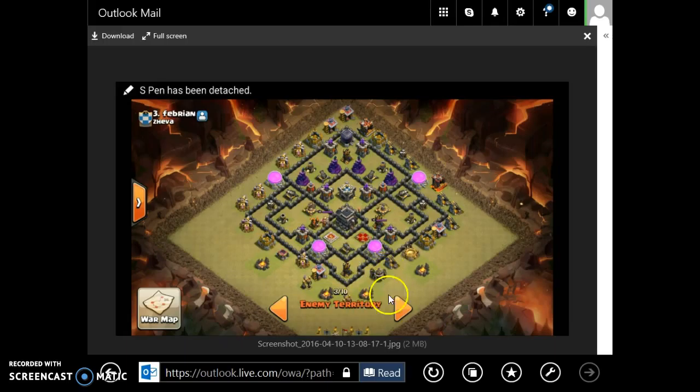Then King and Archer Queen directly behind. What's going to happen is: put your Golems down first, then your Wizards behind them, then your Royals — they're going to go up to these two buildings. Throw your EQ over here, and as soon as you do that everybody is going to funnel in. Rage the King to kill the Archer Queen.